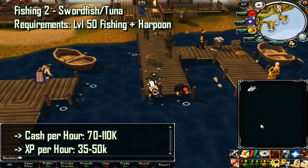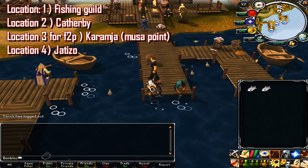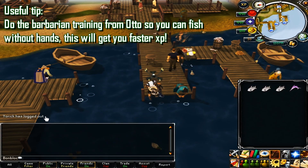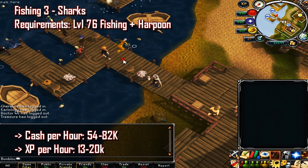For the second fishing method, we're fishing swordfish and tuna. This requires 50 fishing and a harpoon. The cash rate will be between 70 and 110k per hour, which gives an XP rate of 35k to 50k per hour. The locations are exactly the same as the lobster ones, only you're using a different fishing spot. A useful tip is to do the barbarian training from Otto so you can fish without hands, which gets you even faster XP.